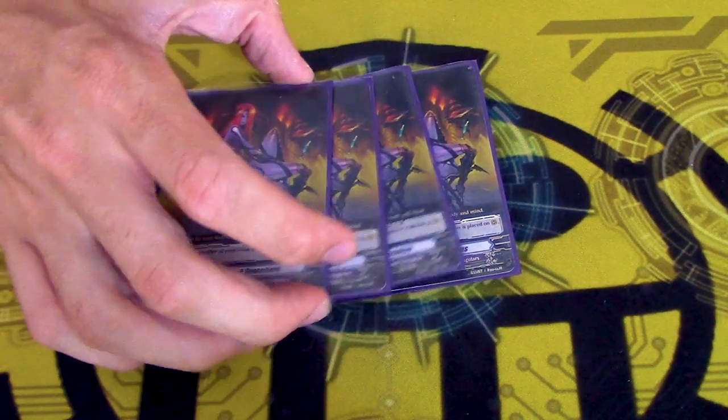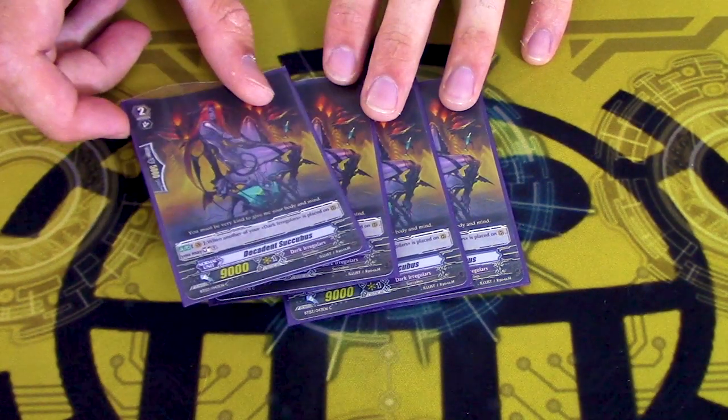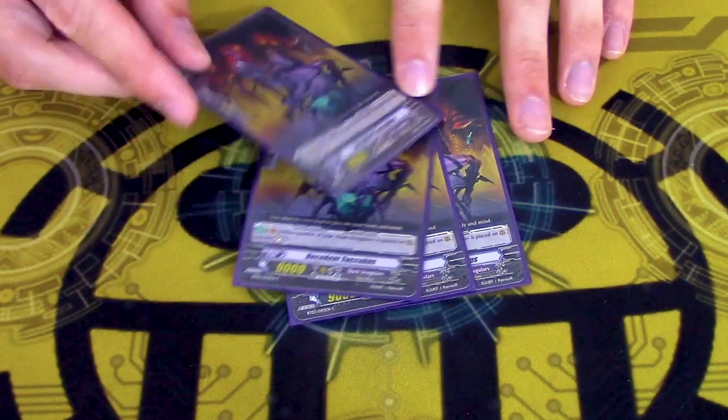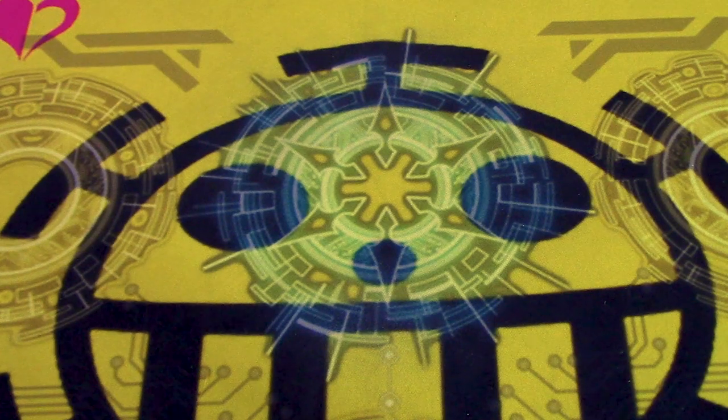Four copies of Decadent Succubus, a $6 common from the original set three almost seven years ago. On Vanguard, whenever you call a rearguard, soul charge and copy its skill with Nuka Steel. So you have a Vanguard that's grade four, and you just call a bunch of things and soul charge a bunch. It's really funny with Monochrome of Nightmare Land, because that's basically just soul charge three because of her skill and Monochrome's skill, and you just call the card you draw with Monochrome.